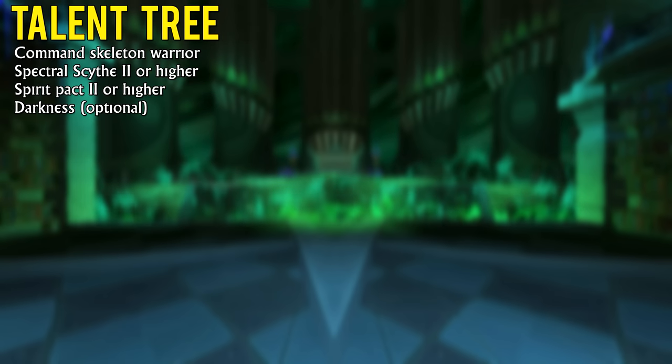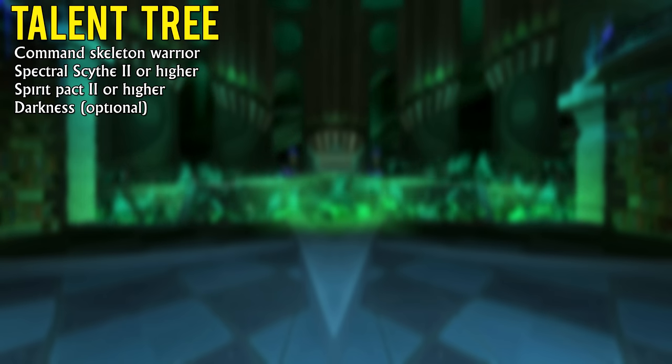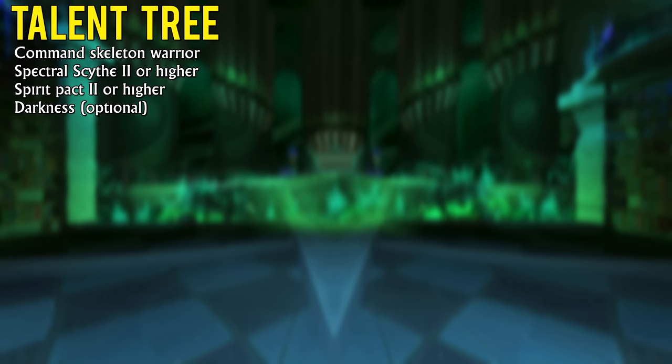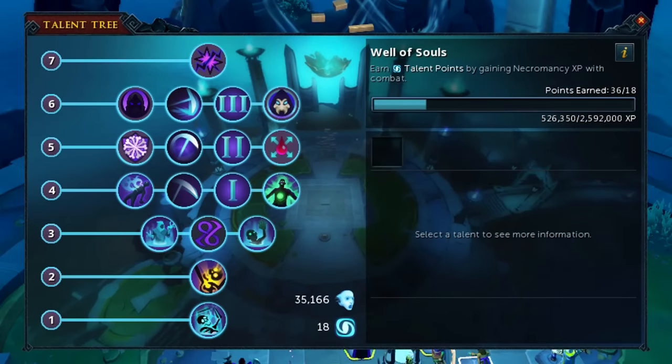The bare minimum talent tree unlocks in the Well of Souls to follow this AFK guide are Spectral Scythe 2 and Spirit Pack 2. In case you've unlocked the 6th tier of the Well of Souls, having access to Scythe 3 and Spirit Pack 3 is only going to make this method easier. Optionally you can also unlock the Darkness Incantation to dodge 20% of incoming attacks, though this may not be necessary depending on your gear.